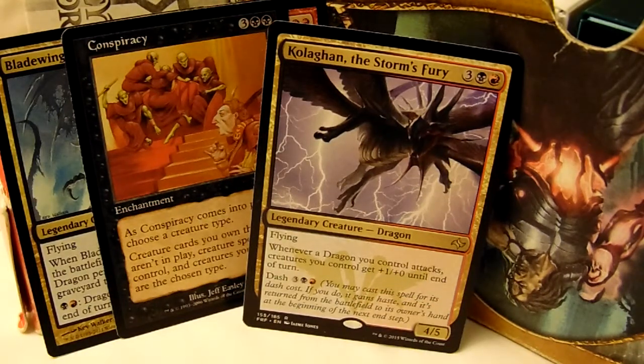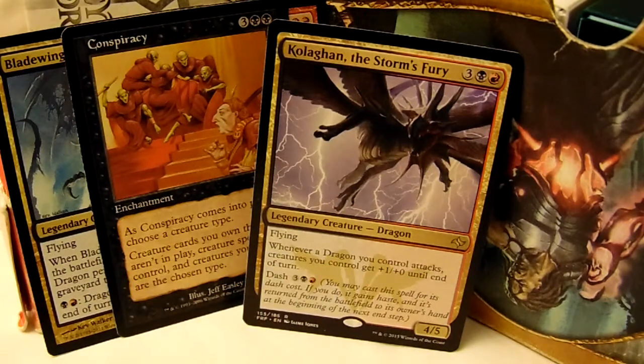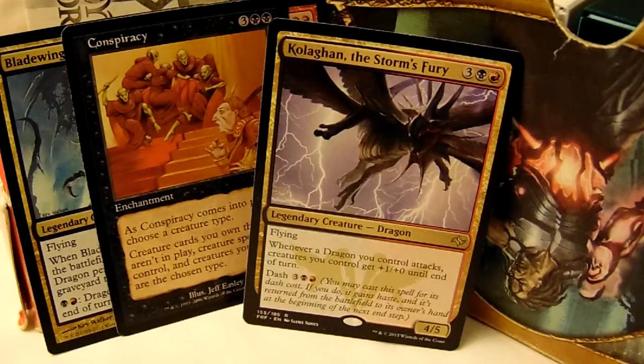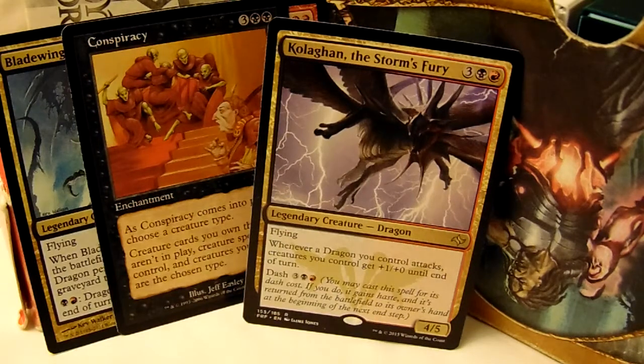If two creatures hit, chances are you're going to kill someone. So even if they have a lot of little blockers, if you so much as give anyone flying, or lifelink, or unblockable, or any of those little things — or mass evasion, there are black cards that do that — there are so many things you can do, and you will probably be able to finish the game right then and there.